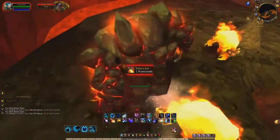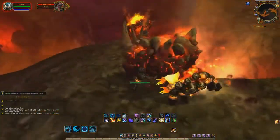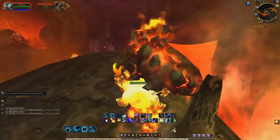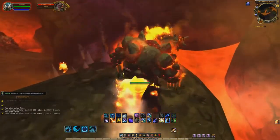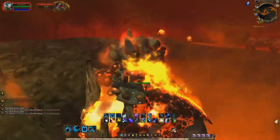The next thing we have is actually called Blood of the Mountain, which is a vanilla crafting mat from back in the day, and it actually creates some quite cool transmog pieces now, so it definitely sells on the Auction House.